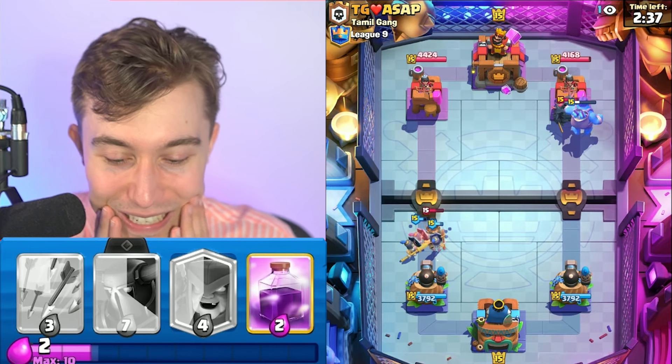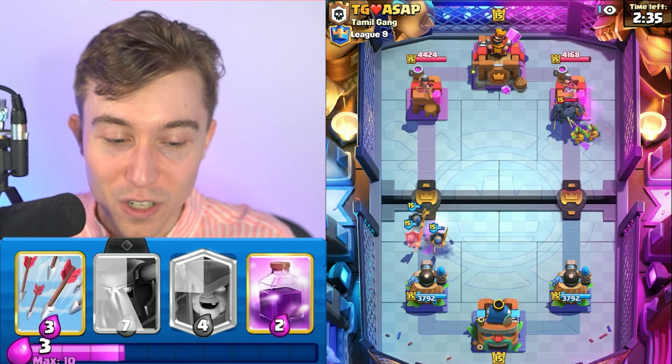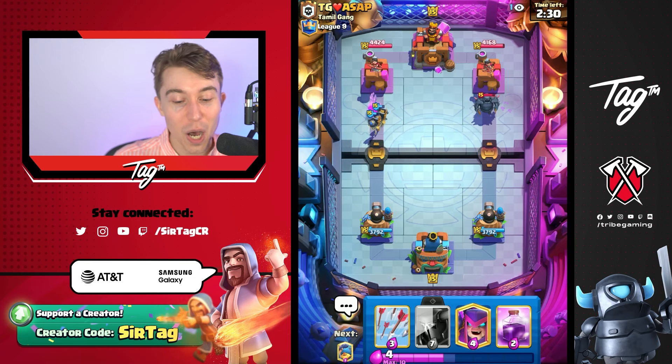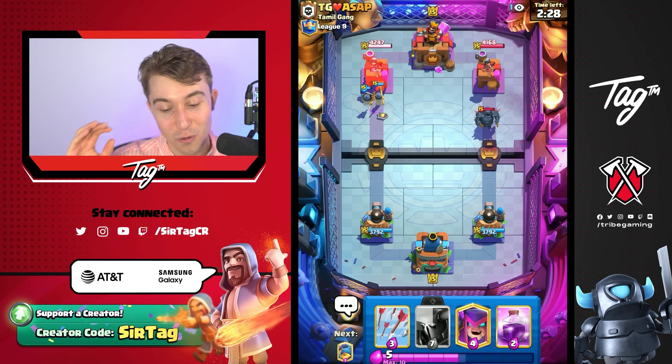If I zap this, it's a lot more Elixir than I would want to drop, but we might be able to keep our opponent's P.E.K.K.A at bay with our Spear Goblins from the Goblin Giant, so he's just distracted forever.